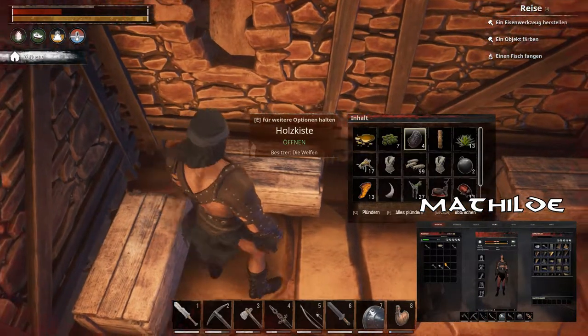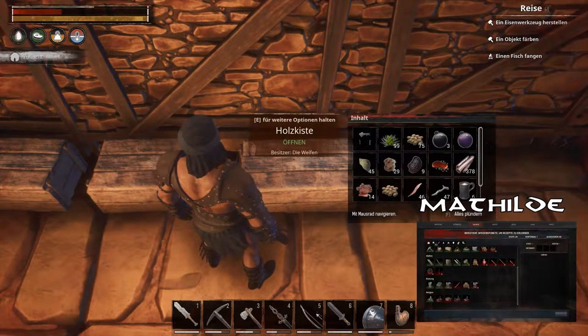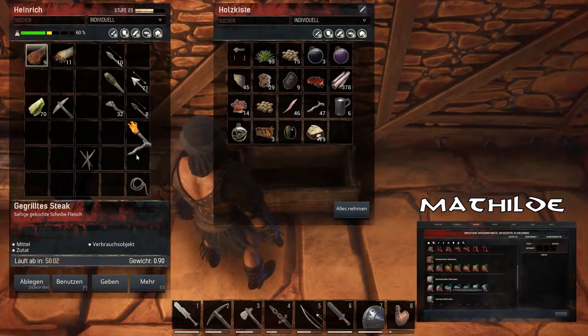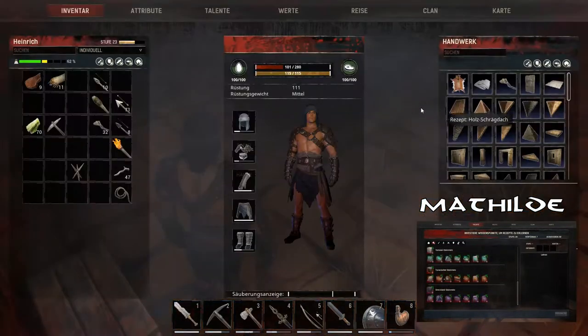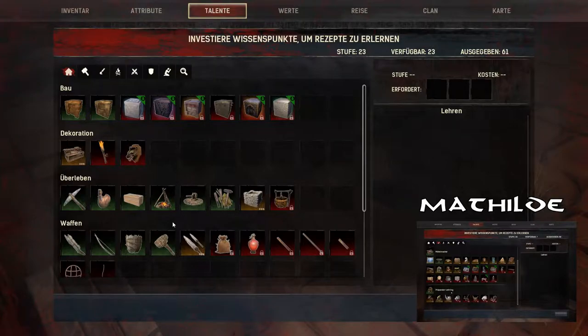Irgendwo bestimmt. Irgendwo hab ich welche reingepackt. Hattest du den Brunnenbauer gelernt? Ja, ich glaube ja, warte mal. Das sehe ich wo, wo, wo? Ich weiß es jetzt gerade nicht.